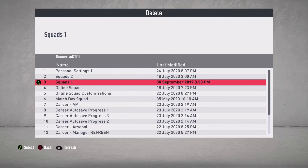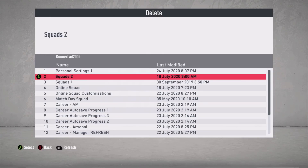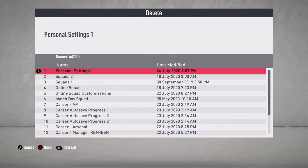What you want to do is go to Delete. When you go to Delete you'll see all your files. You want to delete your personal settings one. As you can see this is recorded on the 24th of July and I made new personal settings on the 24th July 2020 at 8:07 p.m. You want to delete all your personal setting ones — you may have one or two, if you have more delete all of them. Make sure they're all gone.